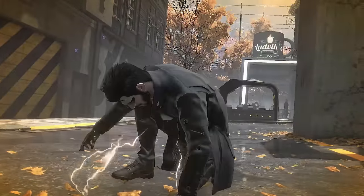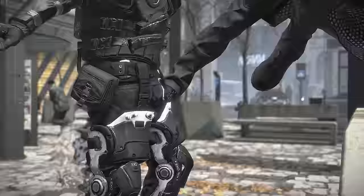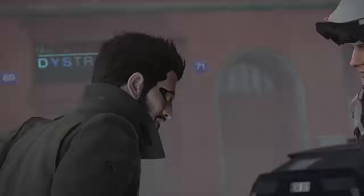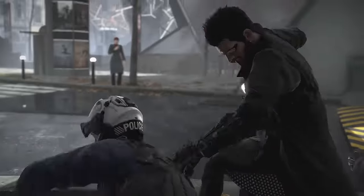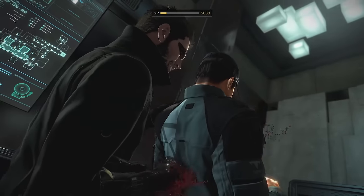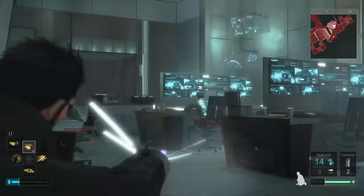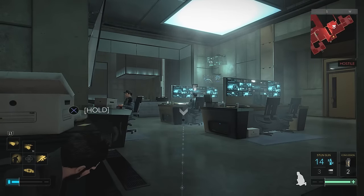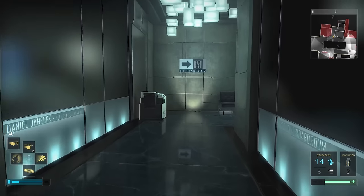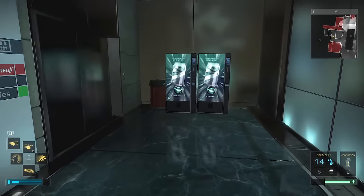Welcome back to the first ever Deus Ex build on Fudge Muppet. This build is for Mankind Divided and it's the ultimate setup for a stealth playthrough. We're defining a stealth playthrough as one where you avoid triggering alarms at all costs and remain undetected on all missions. This is a great build for people who want the Foxiest of Hounds achievement, which you get for triggering zero alarms in your entire playthrough.